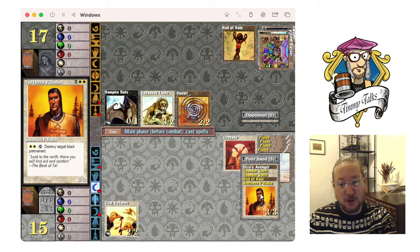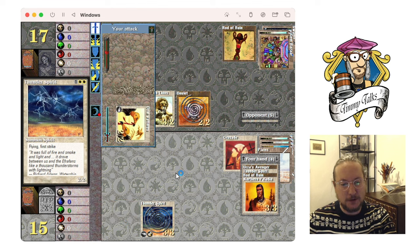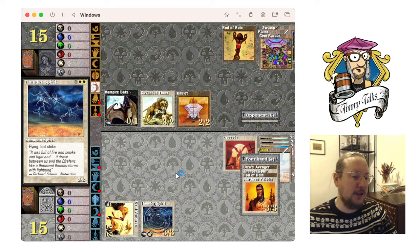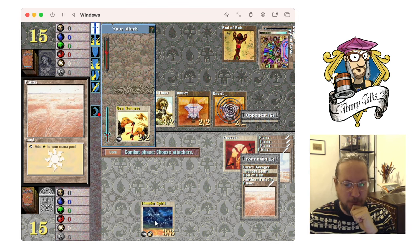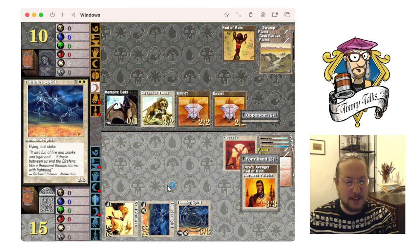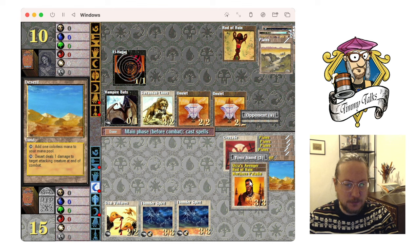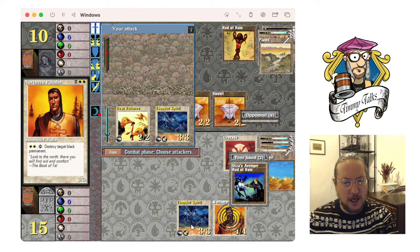I'll go Crusade so he can no longer use Rod of Ruin against me with the +1/+1 bonus. Then kill the Bats. Playing Northern Paladin might be cheaper — or I could go Thunder Spirit, 3/3 first strike. I think that's better. I'm gonna attack with my 2/2. Yay — deal some damage! It's looking reasonably safe at this point. He's playing another one — I'll attack with both and play another Thunder Spirit. If you want to buy Thunder Spirits, they're quite expensive — a cardboard copy from Legends in real life.